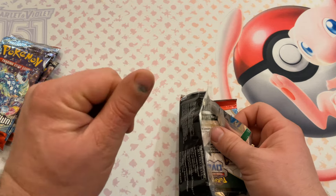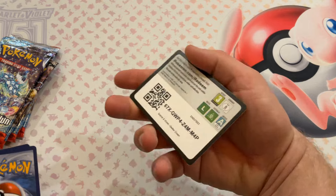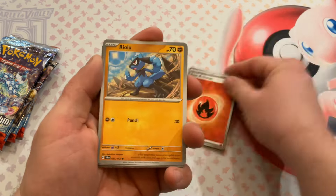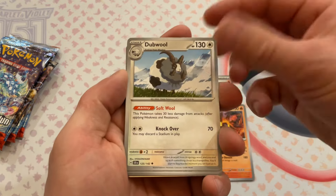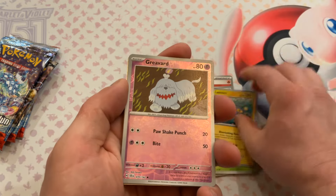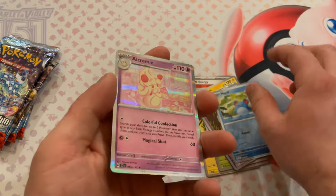The little purple thumb is starting to feel a little bit better. Doing good with code cards, guys — I'm getting nothing. Good job with the code cards. Joltik, Turtonator, double Turtonator, Lantern, a Griever, Merrill, and an Alcremie. Oh, pretty.